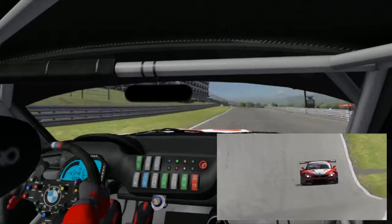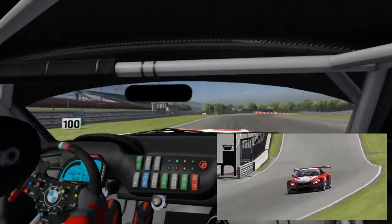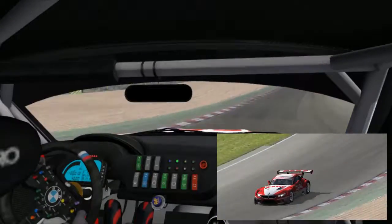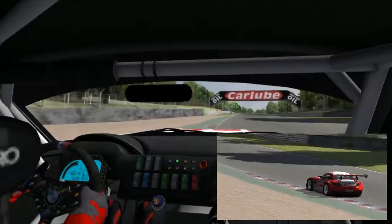Right off the bat, we've got the tricky Paddock Hill Bend. The whole thing is blind, and there's this enormous drop that can take the car out from under you if you're not careful. At the bottom of the hill, the car compresses and will catch, but by then you're setting up for the braking into Druids.